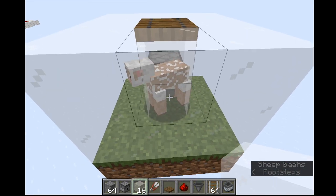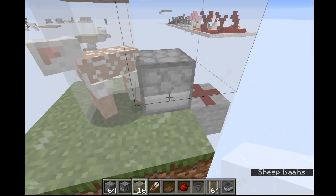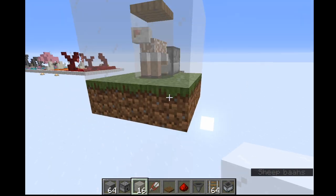The first time you shear it you have to do it yourself, but after that, when it eats the grass the block will update, and you'll see the wool falling.